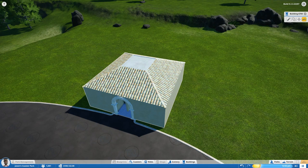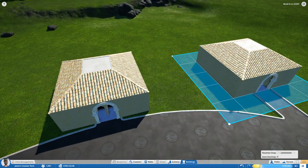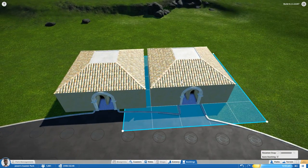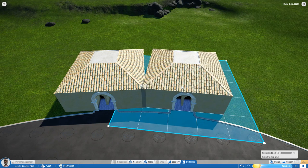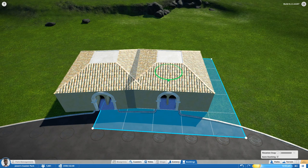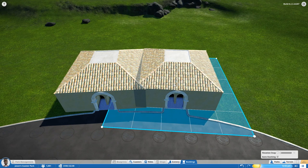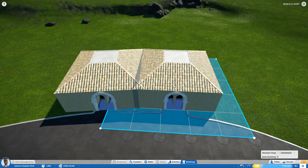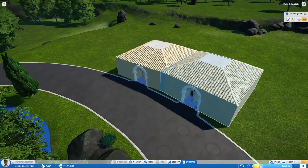If you like the building and want a copy, click the duplicate button or press Ctrl+D. Then position the duplicate where you want it — you can even intersect it with the original. Intersecting duplicated buildings is a great time-saver that makes it look like there are multiple connected buildings without having to rebuild anything.